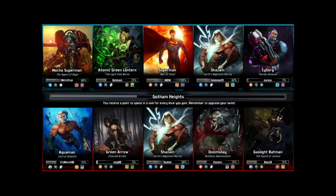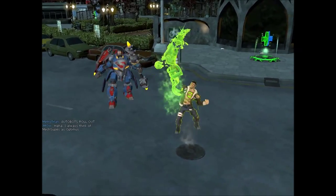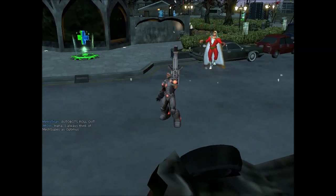I like to, when the enemy's about to lose, go on their bridge and do the slash dance, and then my character starts dancing — it's pretty hilarious. We're working with Mecha Superman, Atomic Green Lantern, Shazam, Cyborg, and me.